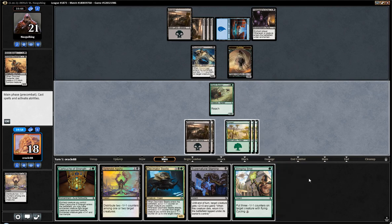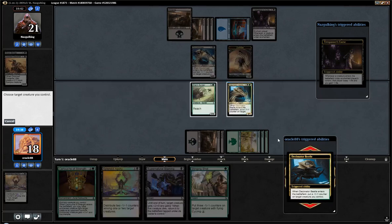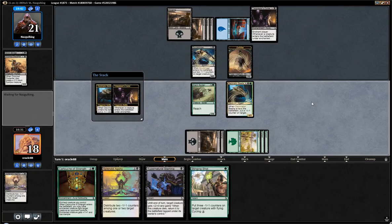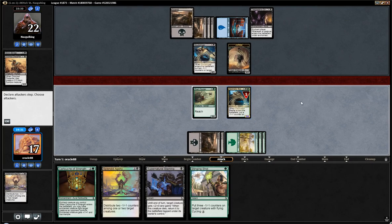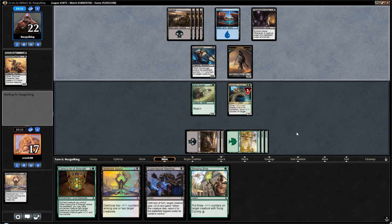Interesting choice now. We could just put the counter on the Spider, which means we'll get to block Soul Stinger. However, I'd much rather have the counter on the Beetle, because they want to remove it. We take 4 if we do that because they get to attack with Soul Stinger, but I don't think it's a huge concern. They might not even want to attack if they have a Rim Vault because they might want to block that instead. This plays better around Rim Vault — we get to keep a 2/4 instead of the 1/3, and a 2/4 can block the Soul Stinger. I'd rather have a minus-1 counter on the creature that's going to die to a Rim Vault.